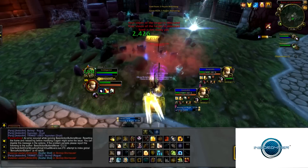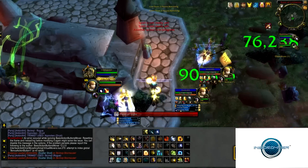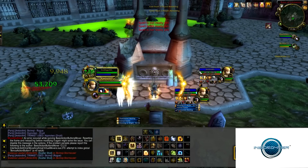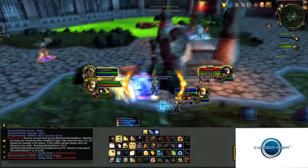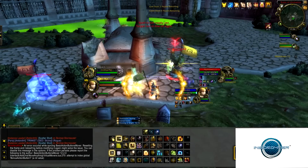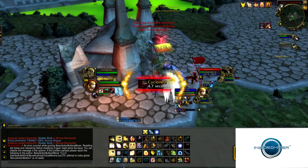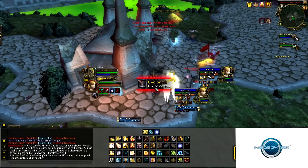My guy almost goes down — he arcane torrented me, so I aura mastery and spam my hunter up. At this point I was going to try to peel the rogue off with Blinding Light but it broke, so he's going to trap him instead. I switch to the druid because the druid is healing and we need to stop the healing — boomkin healing is totally broken. He casts a cyclone; I tried to time it well but I was too late so I actually got cycloned.